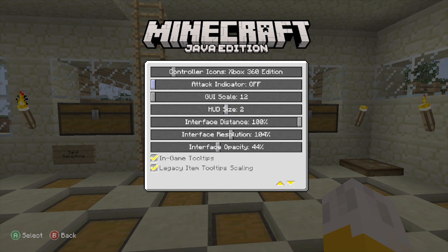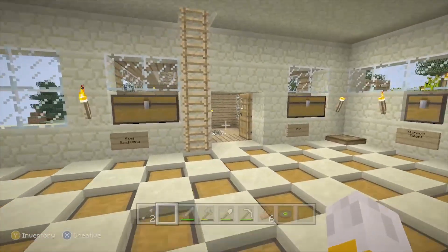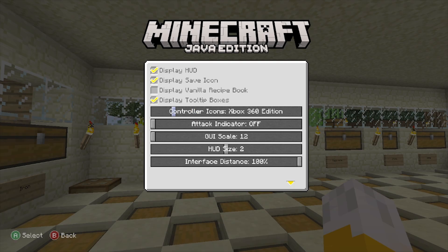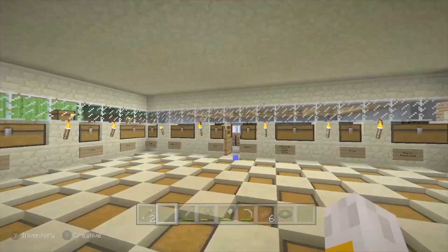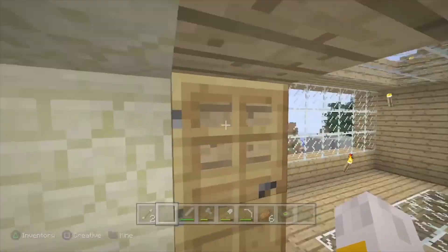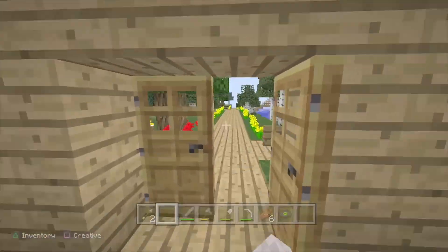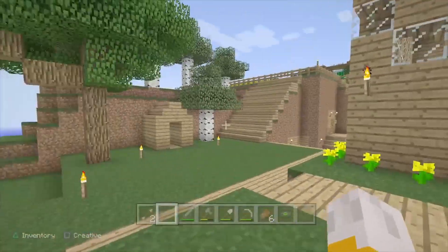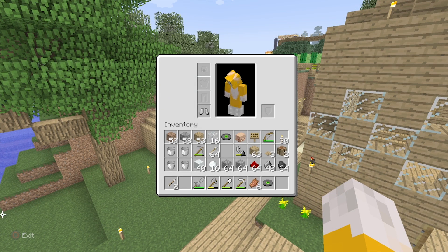I currently have the tooltips off, but if you go into the in-game tooltip settings you can change these. For example if you want Xbox 360 edition, the tooltips will now appear as Xbox 360 edition. You can also select Xbox One edition, PlayStation 3, PlayStation 4, Switch edition and so on — just click that and the buttons will change accordingly. It also has PlayStation 3 edition which was one of the first versions I played on, though I don't really like how the tooltips look for that one.